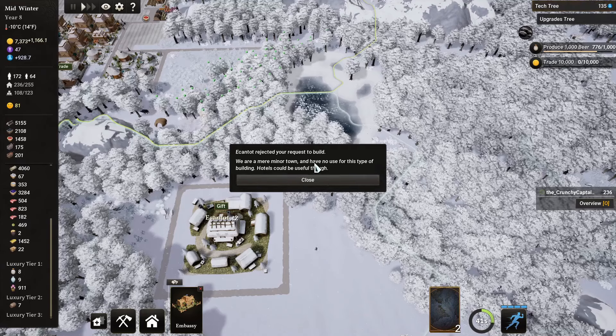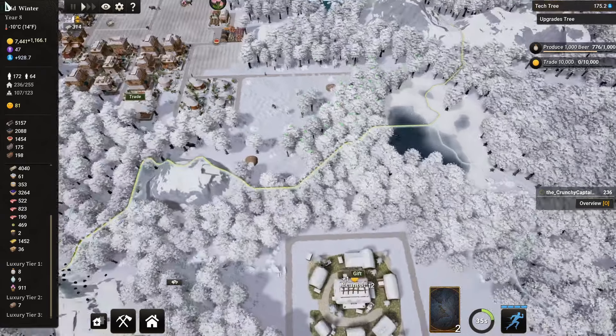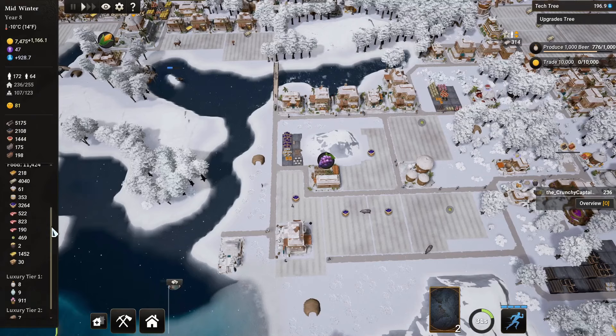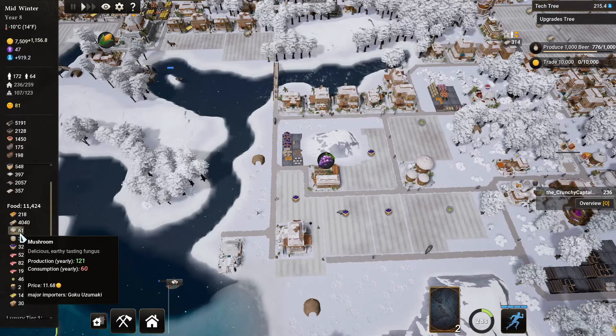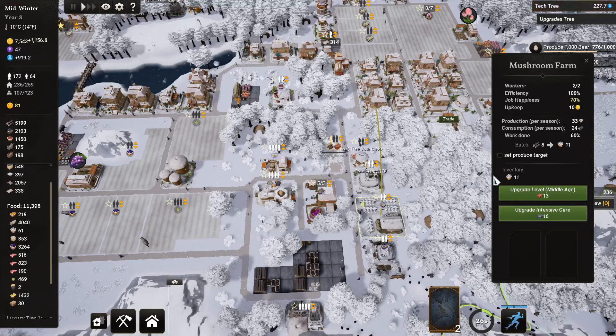We are a minor town and have no use of this type of building. Hotels can be useful though. I guess we can just place this one in our card storage for the near future. I need to check up on my food quickly. Food is still doing quite all right. Fish is perfect. Mushrooms are now being grown.